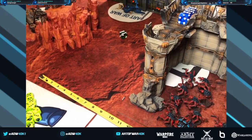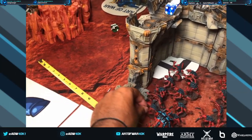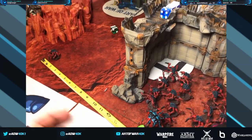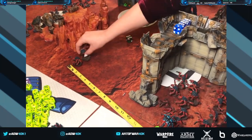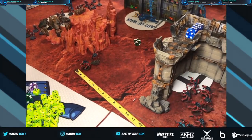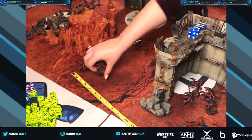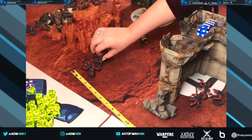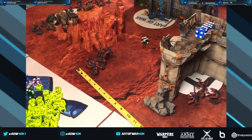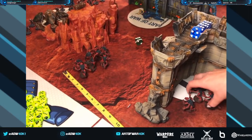Typically use one hand to hold the tape measure and one hand to move a model at a time. Once you move the first couple, you can put everyone else in roughly the same formation. She's going for a full Zerg rush — this is exactly how Tyranids want to play, just blitzing across the table and charging.